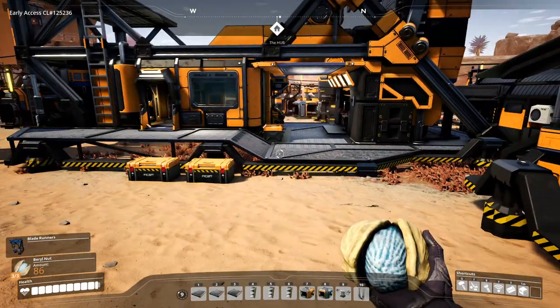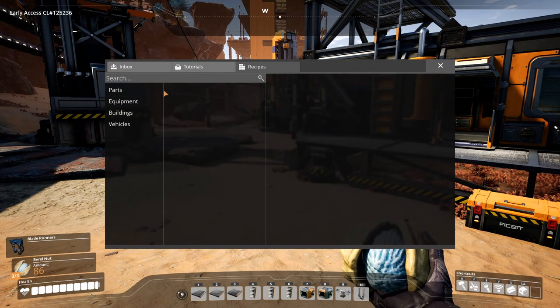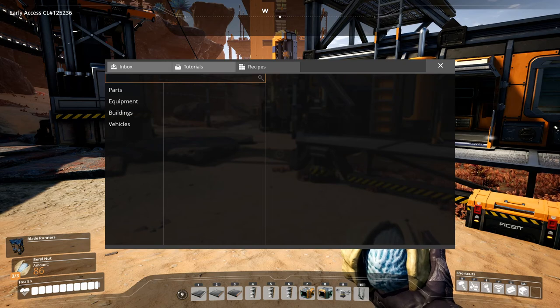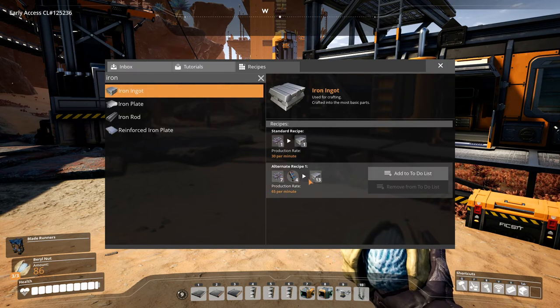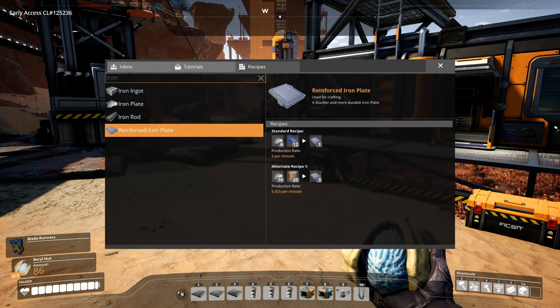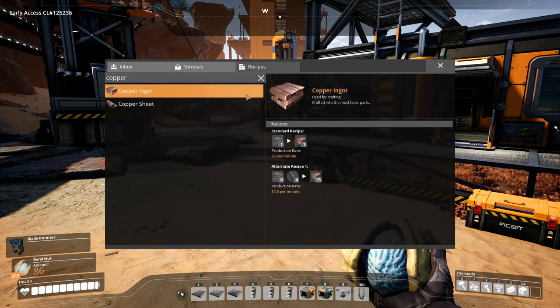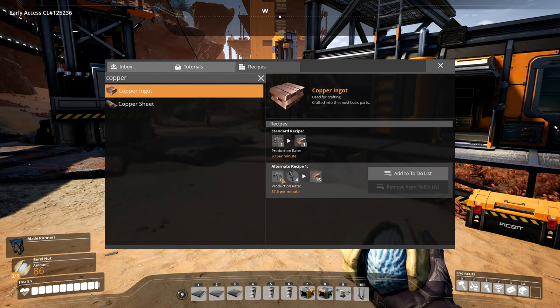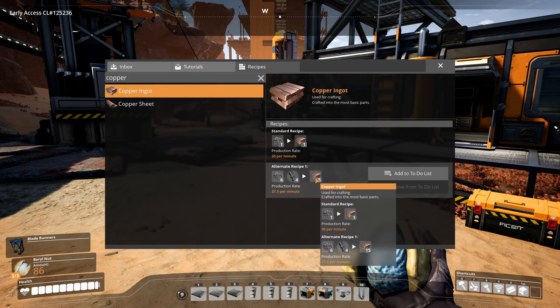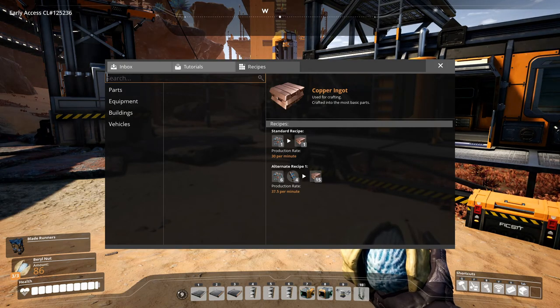I also processed all our hard drives. We have an alternate recipe for iron ingots, an alternate for reinforced plates, an alternate for copper ingots which is quite efficient and which we'll use when we set up our permanent production, and an alternate for screws — the steel screws recipe.